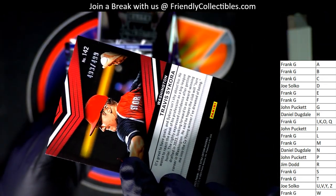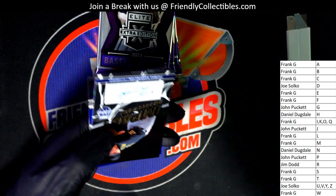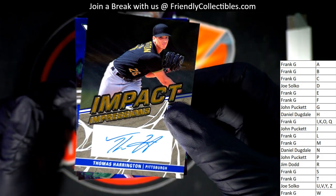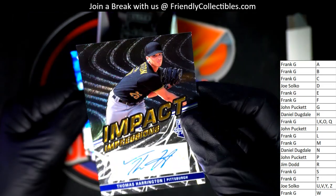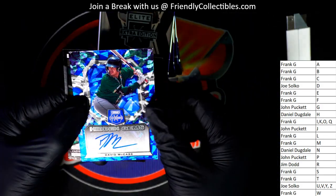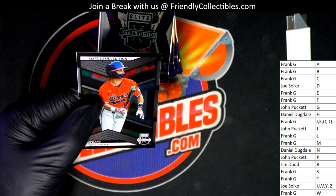There's a parallel here for Frank as well - a Status parallel. First autograph is going to Daniel D - Impact Impressions. Impact Impressions autograph number two. Hit Jim's coming out of here for Frank G - hope hitting Jim's autograph.